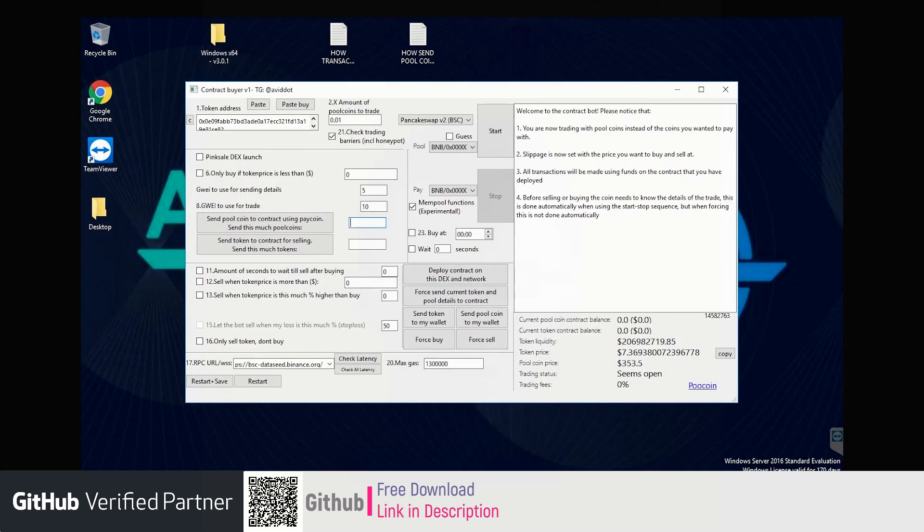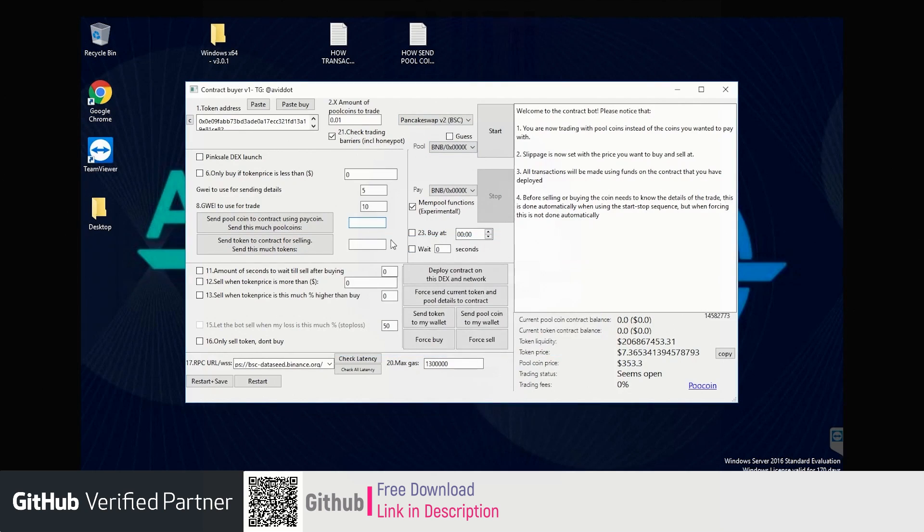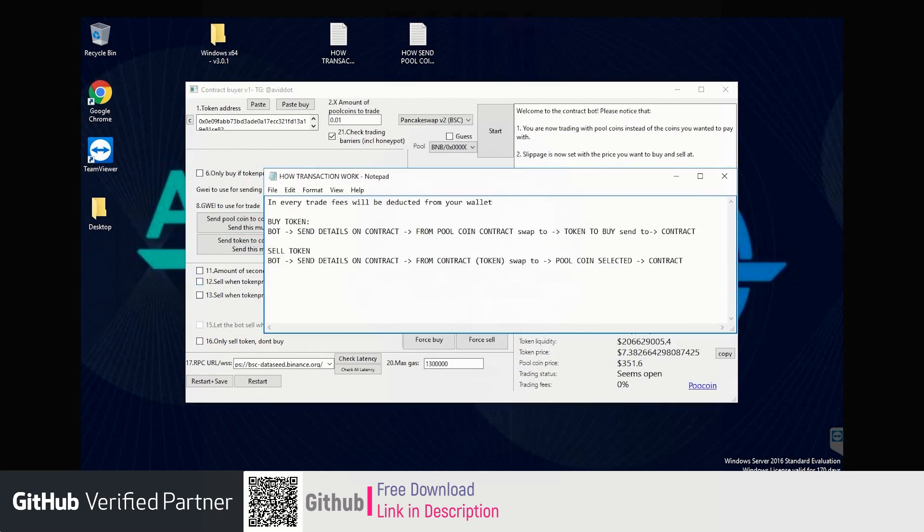The transactions will take place via the contract, so we need to send the funds to it. Let's see how it works. The pay coin selected — in this case BNB — will be swapped to the pool coin selected. There's no swap in this case because that is BNB2, and then it will be sent to the contract. Let's do this. Funds are now on the contract.